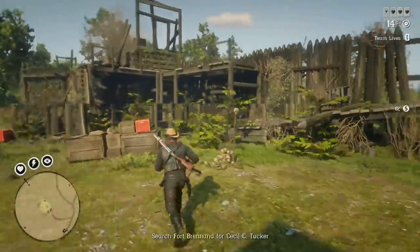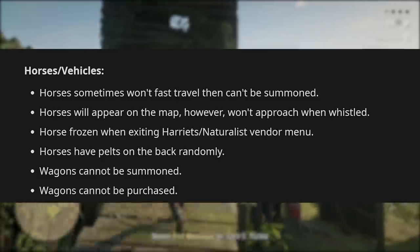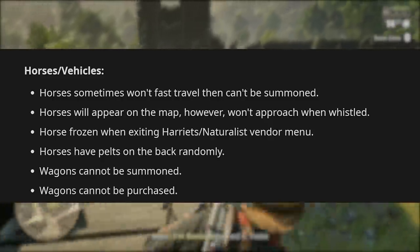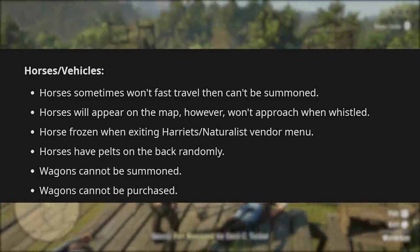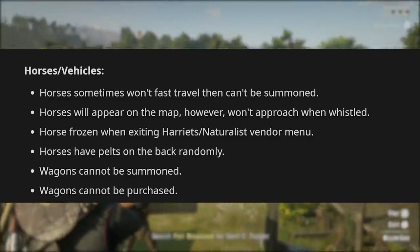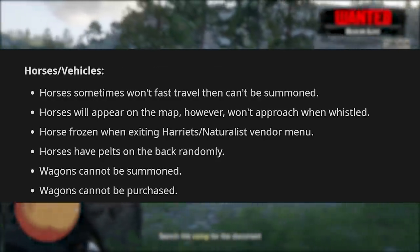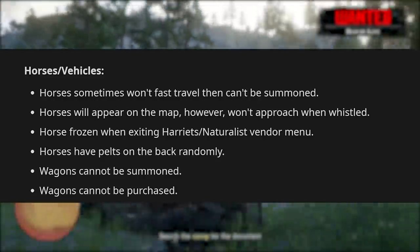Moving on to horses and vehicles: horses sometimes won't fast travel and then can't be summoned — they appear on the map but won't approach when whistled. Horses freeze when exiting Harriet's naturalist vendor menu. Horses randomly have pelts on their back, which has always been an issue. Wagons cannot be summoned and cannot be purchased.